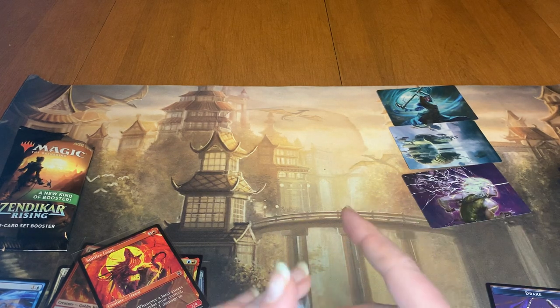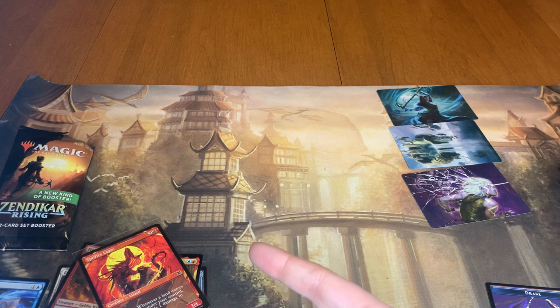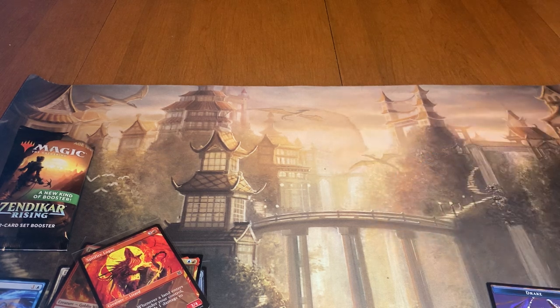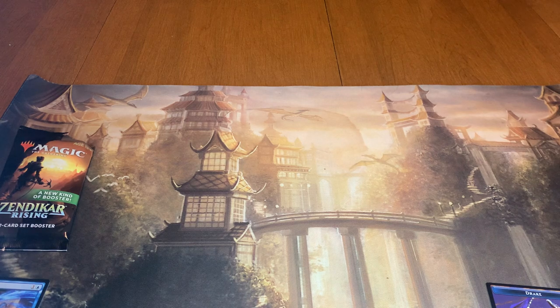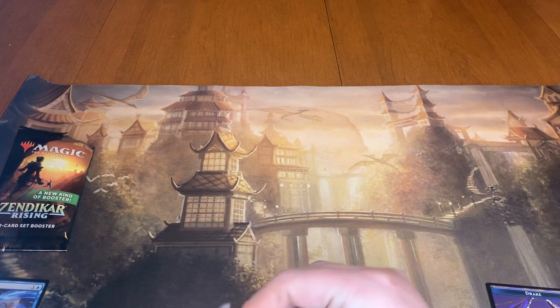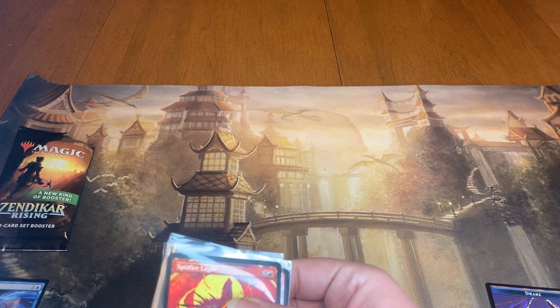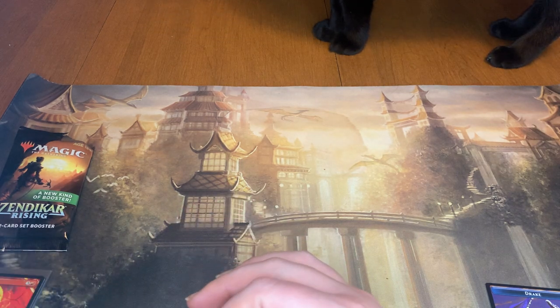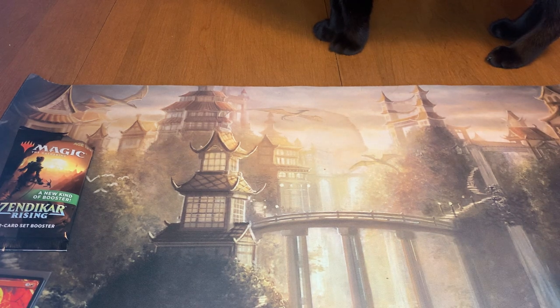Also today I'm going to be able to cross off two different sets off of my list. I'm starting kind of this journey to try to open up one or more packs of every set in Magic — pretty much everything except Alpha, Beta, and Unlimited, because no one has that kind of money right now. I'm going to try to see how far I can get between now and 2022, and I'll definitely keep you guys updated on the progress. So today I'm going to be checking off Zendikar Rising and Commander Legends off of that list.